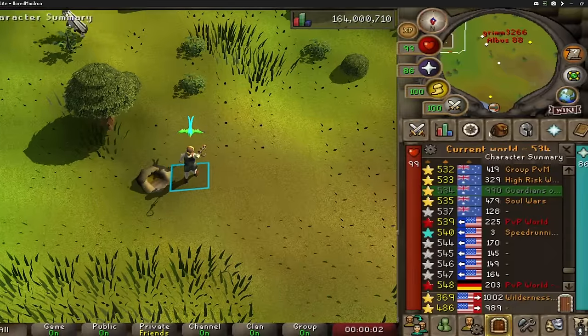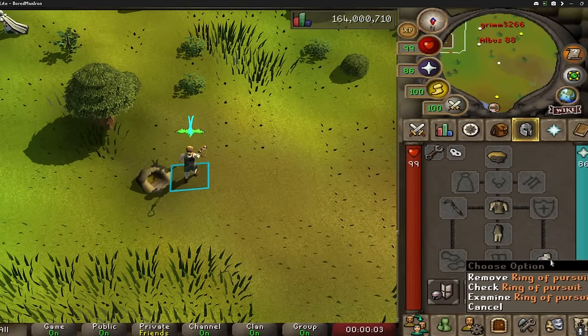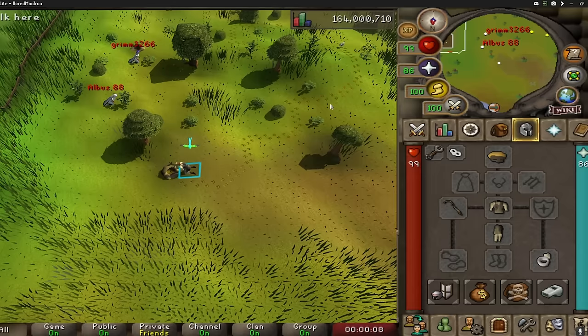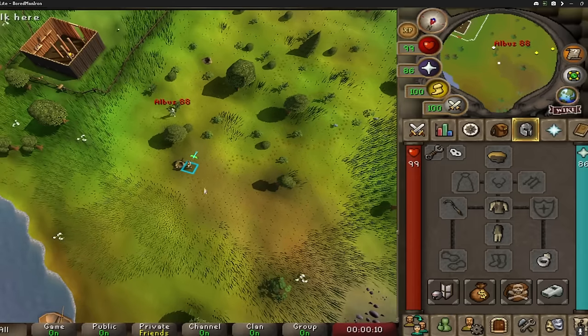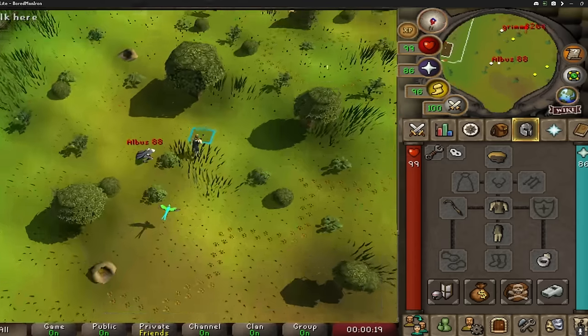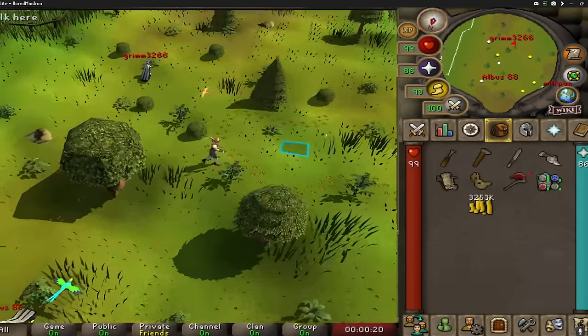Now, if you decide to do Razorback Kebets, make sure you bring an Opal Ring Enchanted, which is a Ring of Pursuit. This gives you a 1-in-4 chance — 25% — to show the entire tracks of the whole thing. Instead of having to search five times, you get one search, you go to where the tracks end, and you're good to go just like this.